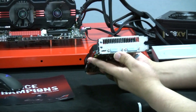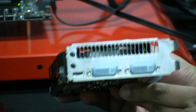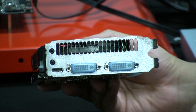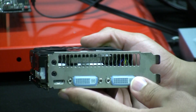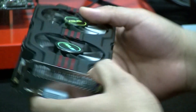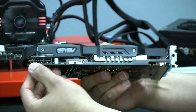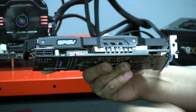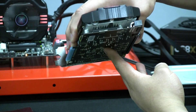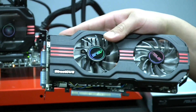Let's take a look at the rest of the connectivity options. We have our venting to allow hot air from the heatsink and fan assembly to be exhausted outside the chassis. We've got dual DVI with dual-link DVI support for high-resolution 30-inch panels. We've got our mini HDMI — no pass-through required — which outputs 3D support as well as audio and high resolution. We've also got the SLI connector with two-way SLI supported, your PCIe power connectors, and the standard x16 Gen 2 PCIe connection.